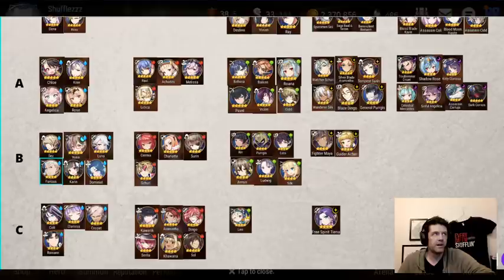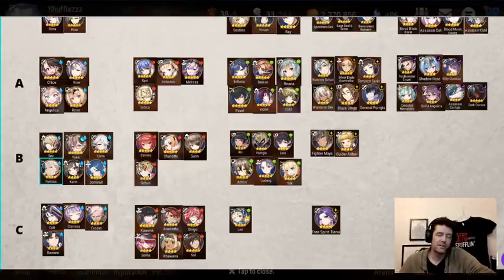Moving up to the B tier, we'll start at the bottom on the water side. We have Furious. Furious is still sometimes used in Wyvern 13. I think Terranor Guard is probably just a better option, but he's one of the best Wyvern defense breakers. The only reason he's not higher is because you can use a 3-star that doesn't take any molas and is actually better than him. With molas being short, I probably still recommend the Terranor Guard for defense break in Wyvern 13.